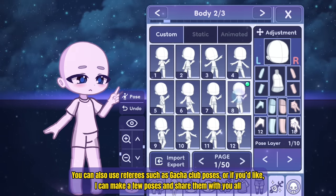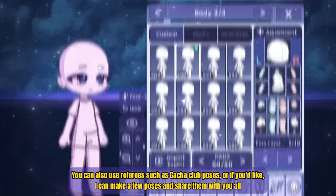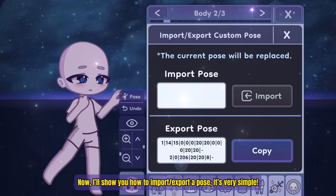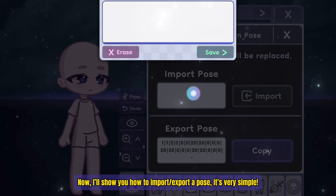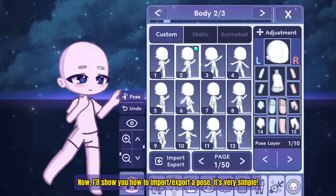You can also use references such as Gotcha Club poses, or if you'd like, I can make a few poses if you recommend them to me. Now I'll show you how to import and export a pose — it's very simple. It's literally just like exporting an OC from Gotcha Club. You can use your own pose code or someone else's, as long as they give you permission.